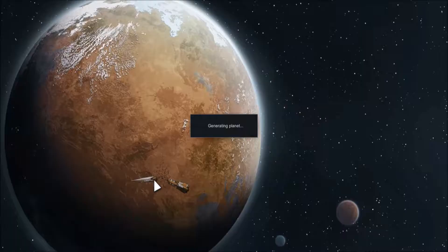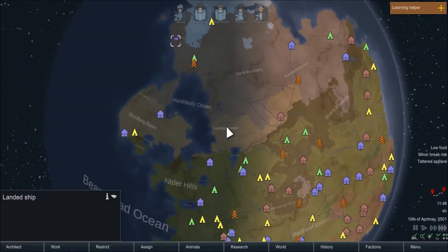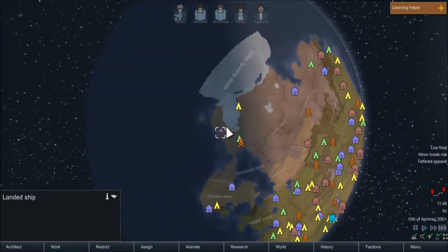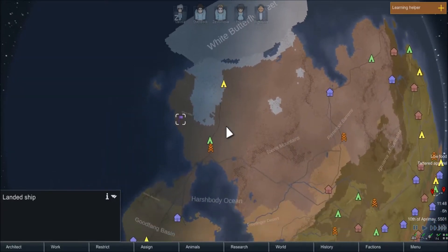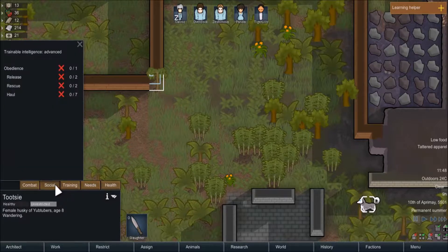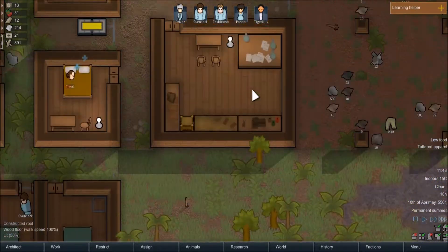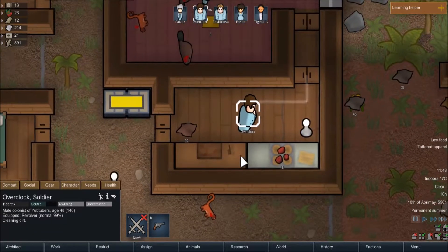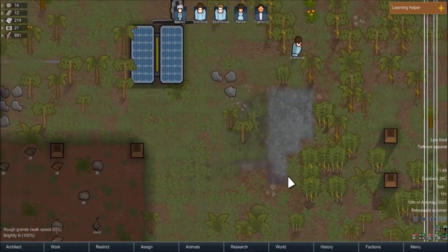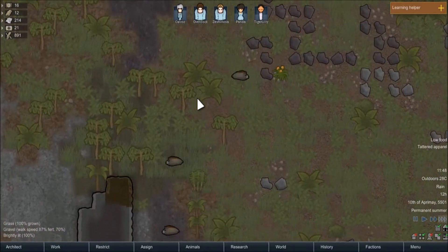A friendly AI — let's jump to the planet and see where it is. It's all the way up here and I'm all the way down here. That's pretty far. Let's train the dog to haul and to rescue. Overclock, before cleaning the dirt, could you please haul this monkey? Hauling alpha beaver — that's still fresh, nice.